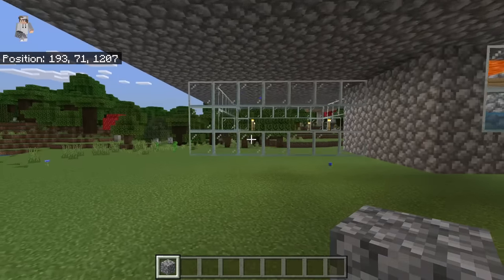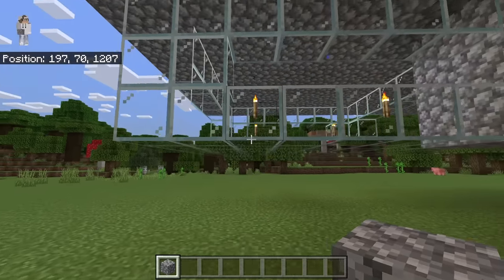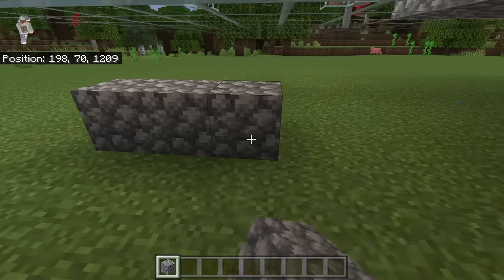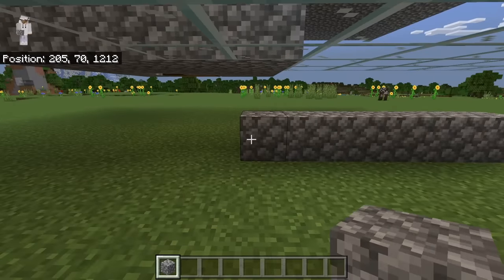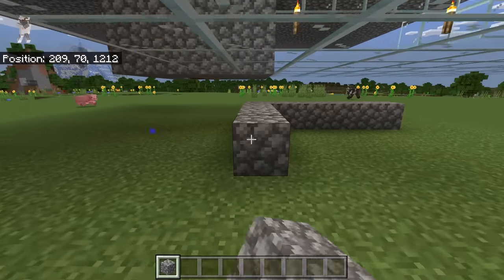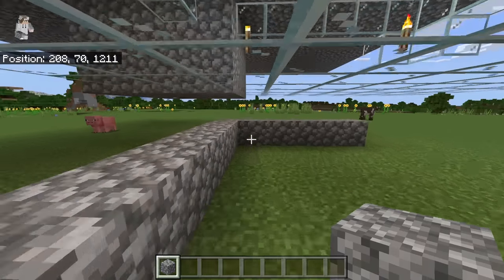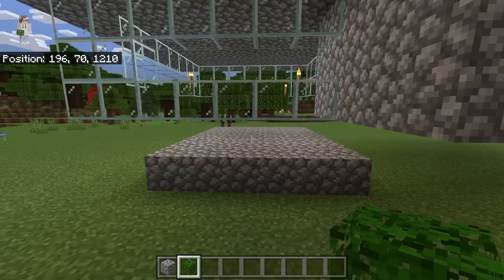The next step is to go over here. Now count two blocks to the right, then place a block at this spot. Now place five more blocks over here. Then go over here and place seven blocks. Once you are done doing that, fill in that outline with blocks. Once you are done with that step, the farm should look like that.